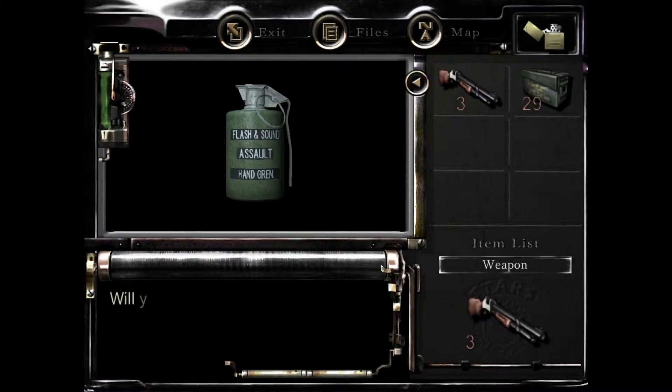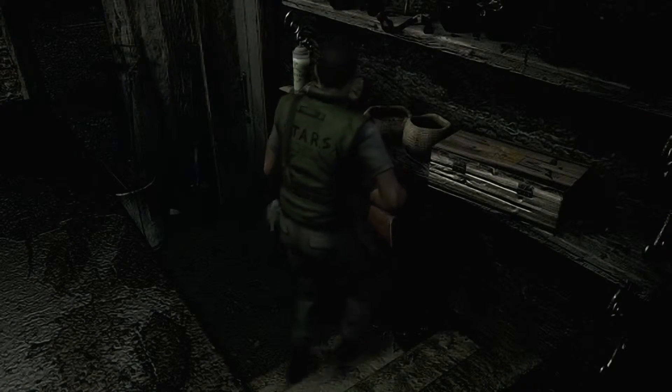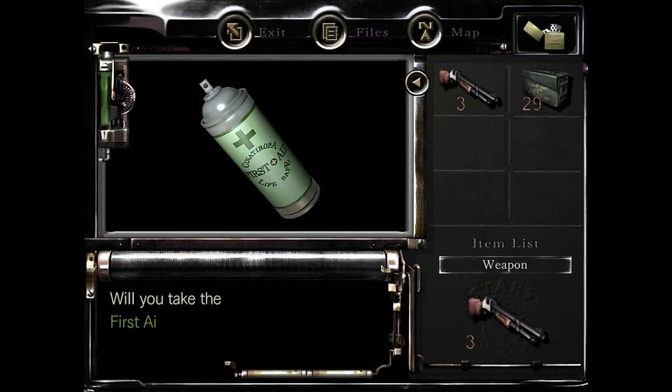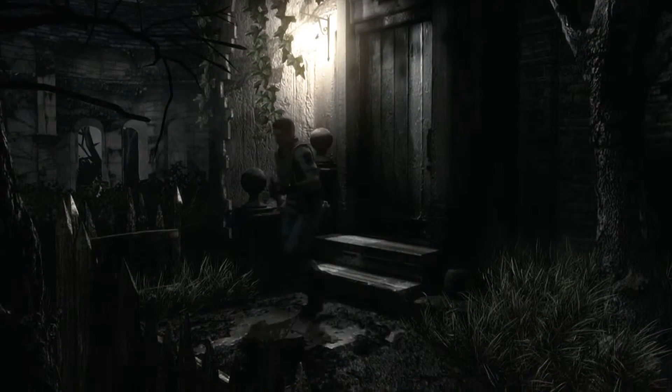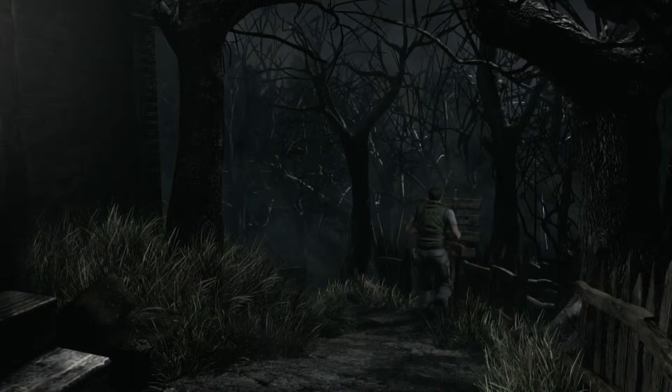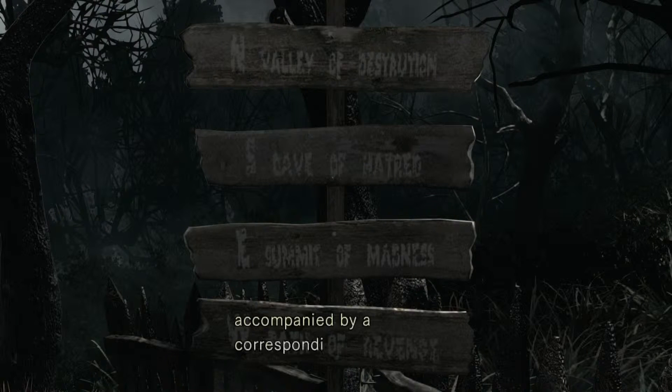The grenades. Do I want the first aid spray? Why not? I think there is an item box this way, so we'll do some things there. Let's take a look at the signs.